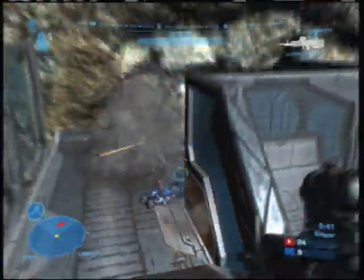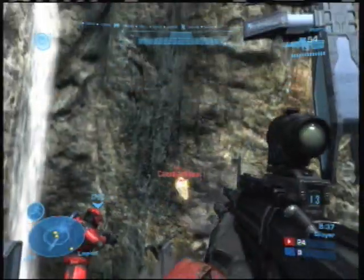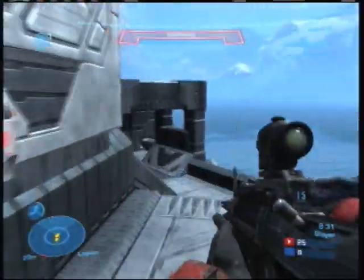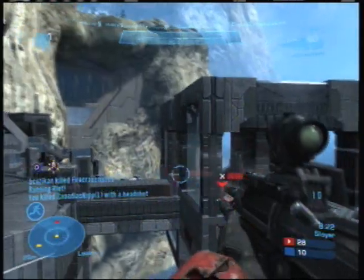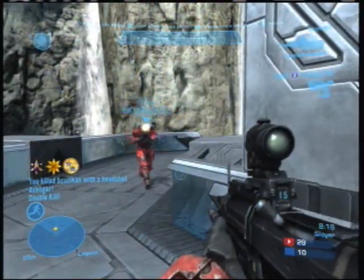By always changing his position and moving around, it makes it very difficult for his opponents to get a lock on him. The problem is if you spend too long in any one area with the shotgun, the sword, or any other weapon, your opponents are going to start to figure things out. They're going to understand what's going on and they're going to smoke you out with grenades or some other method. So you always want to be moving around as Enigma is doing here.